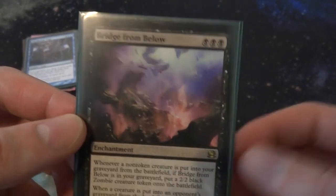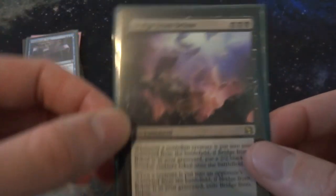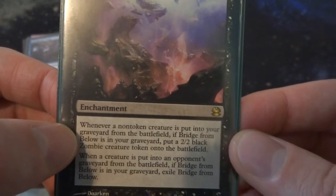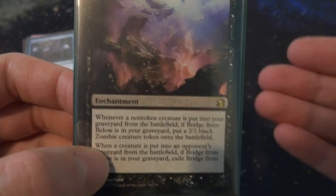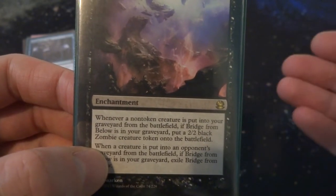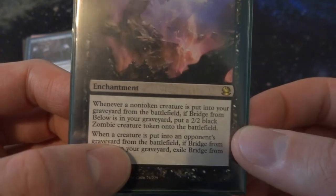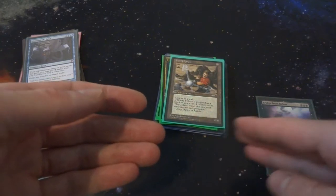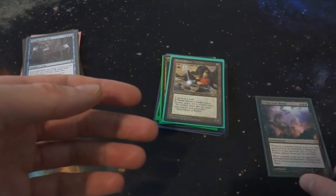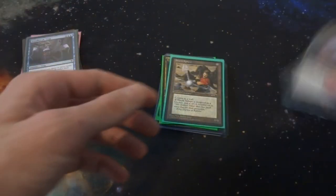Next I've got Bridge from Below — great for Dredge or any graveyard-heavy deck. It's a very strange card: three black mana, it's an enchantment, but most of the time you don't want to play it on the field — you want it in your graveyard. Whenever a non-token creature you control is put into your graveyard from the battlefield, if Bridge from Below is in your graveyard, you create a 2/2 black Zombie token. However, if one of your opponent's creatures dies, you have to exile Bridge from Below. Very wacky — it's only useful in your graveyard.